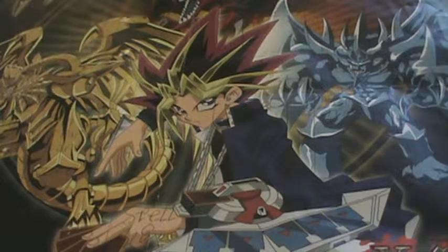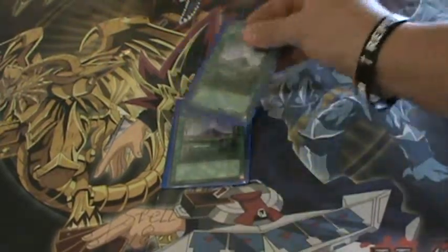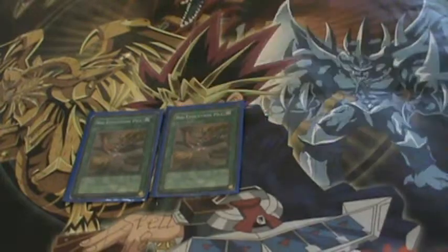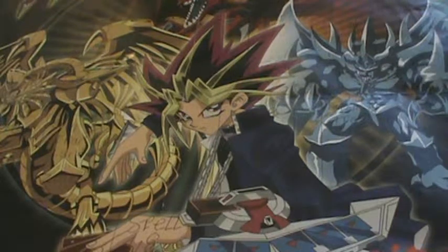On to my spell cards — my field spell. I've got two Jurassic Worlds: all dinosaur-type monsters gain 300 attack and defense. Really, really good card. And two Big Evolution Pills — my personal favorite spell cards. You sacrifice one dinosaur-type monster, and for the next three of your opponent's turns, you can summon dinosaur-type monsters without tributing.